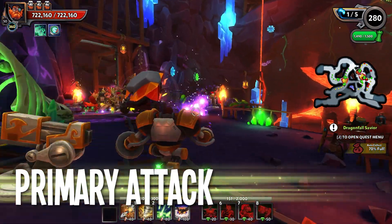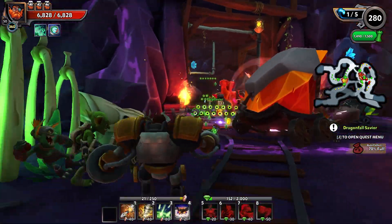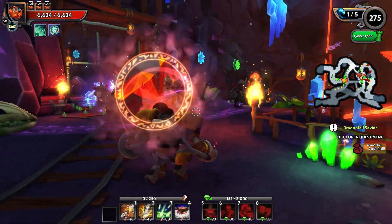Primary attack: The engineer's arm cannon fires projectiles that deliver damage based on the weapon canister he equips.